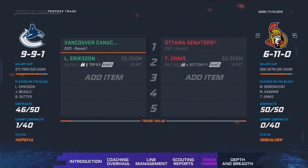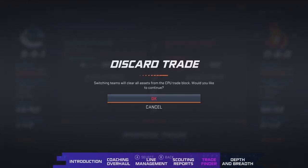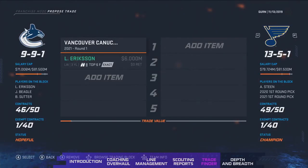One other thing you'll notice is exempt contracts. Exempt contracts are contracts for players from the WHL, OHL, and QMJHL, and those contracts no longer count towards the 50-man contract limit. Because they no longer count toward that limit, it's actually opened up trading in general since not all teams are at that limit. This has really helped add more trades during deadline time — you'll see a lot more movement as a result.